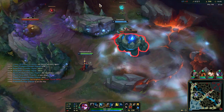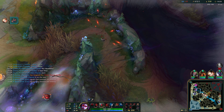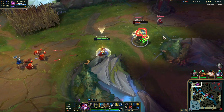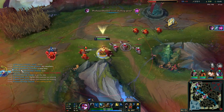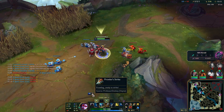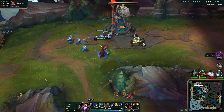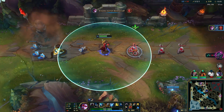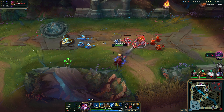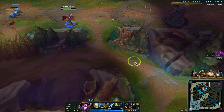Prowler's is ready to go. Every single time we use our Q, Prowler's is ready - it's permanently up. We need to find champions to auto to use it. 390 damage - someone was right there.